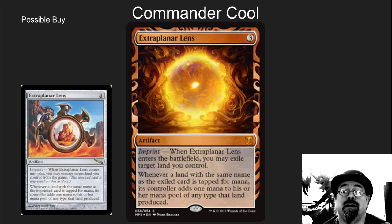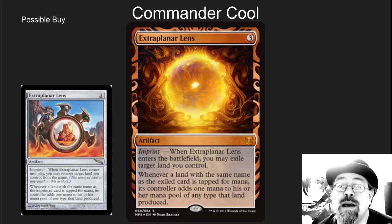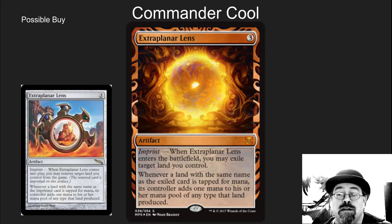Next we've got Extra Planar Lens. This is one of the few that I'm saying at the release date — look at what the price is. We don't have official prices yet, but I think stores may undervalue this. This card is awesome in EDH. People really love it in their ramp decks, especially the casual crowd. This is one that could be undervalued and could go up long term.